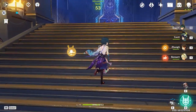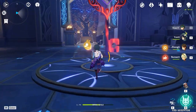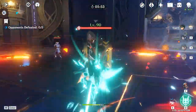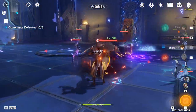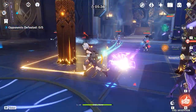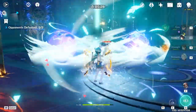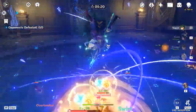I'm in the hardest difficulty for the Viridescent Venerer and Maiden's Beloved artifact domain - enemies are level 90. First things first, I'm going to pop the shield and then build up some energy with Venti. This isn't a great first run since I'd like Venti to start with his ultimate, but he doesn't have it yet. I'm throwing down Bennett's burst here so we don't die while building up Venti's ultimate.